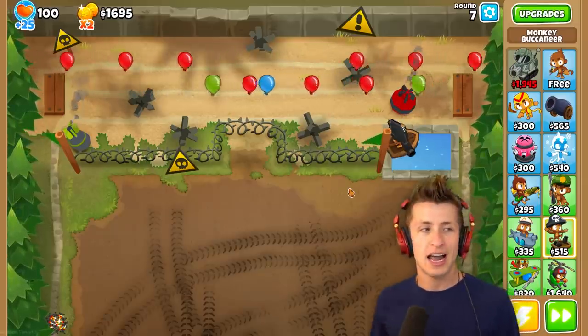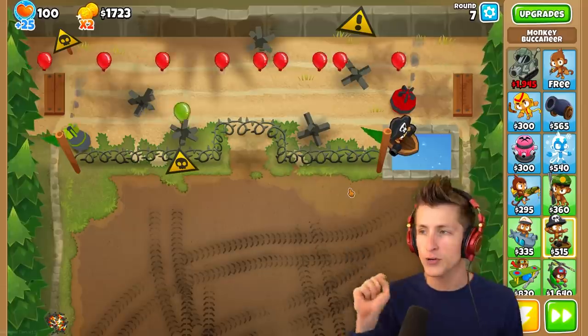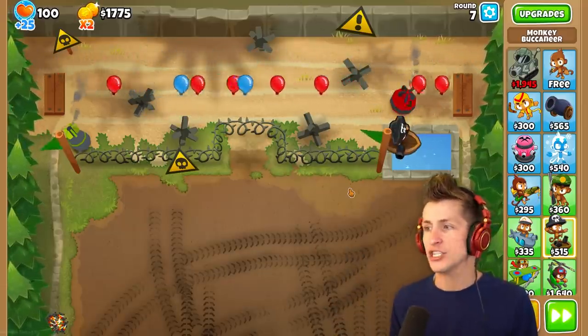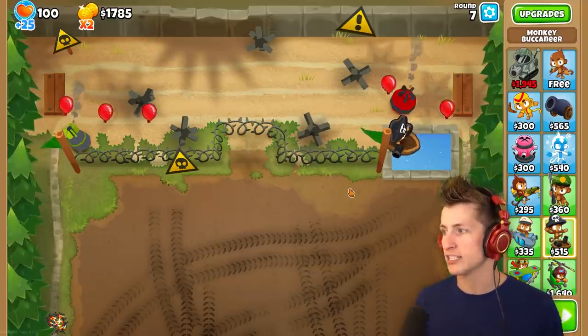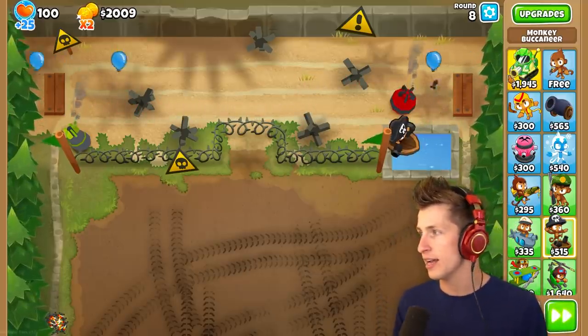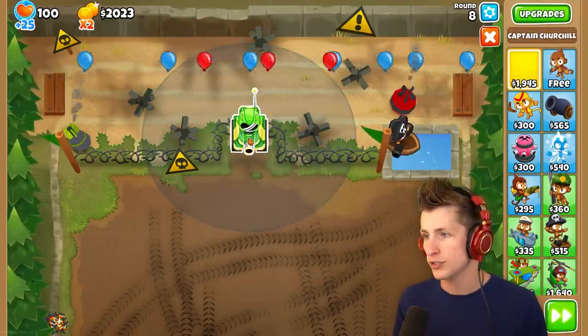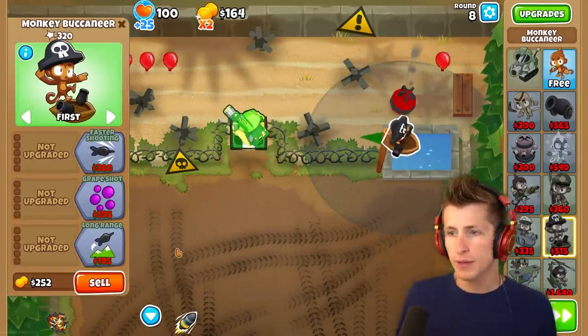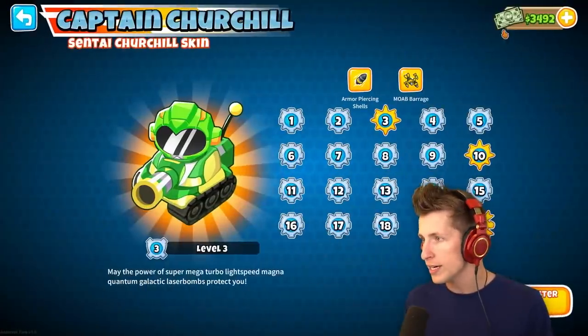Churchill's like, look, I don't want to stand here with a dart and just throw a dart. I want a tank — an actual battle-ready mecha suit that I can just blast the balloons with. And I respect that. There's Captain Churchill. Laser bombs are primed — do you hear him? He's ready to go. What are his two abilities?